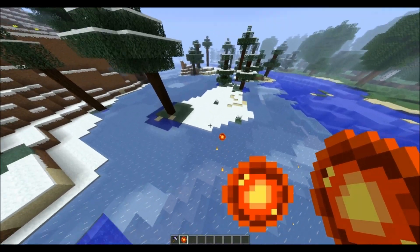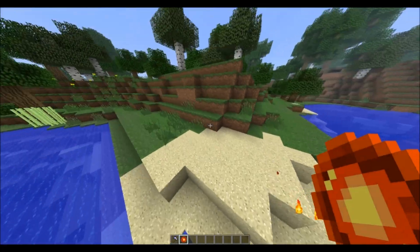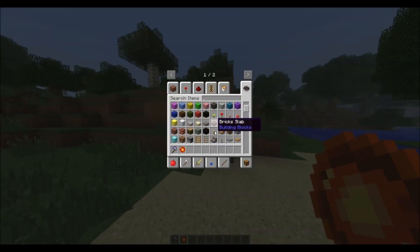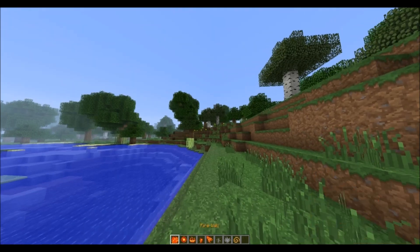Oh my god, that's just so much fun — you can have so much fun with this mod, it's insanely fun. You got fire bomb, fire spread, fire rocket, smoke spread, smoke bomb, fire wall, fire resistance, and then ice shard and ice bomb. You get the drift with all that — let's try these out.